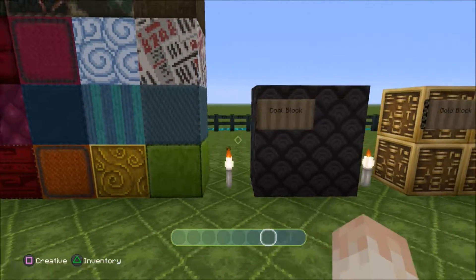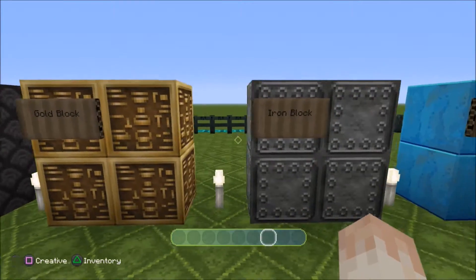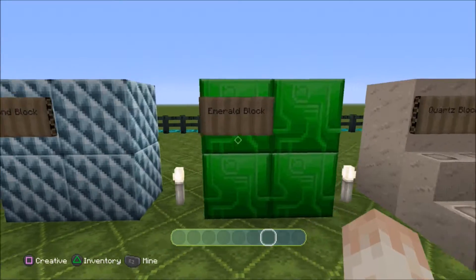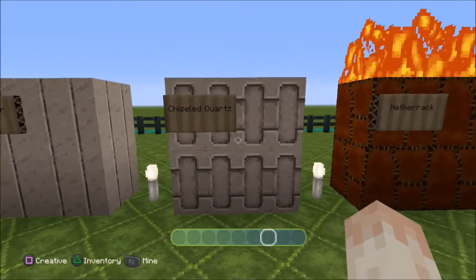Sorry, I'll be in the way - this is brilliant! There's a coal block, gold block, iron block, lapis block, diamond, emerald, quartz, quartz pillar, and chiselled quartz.